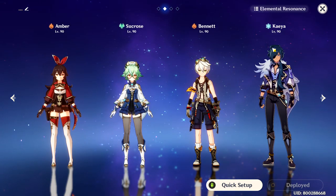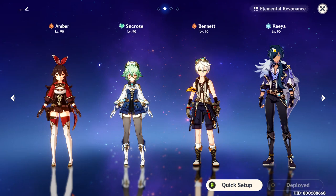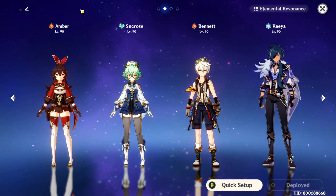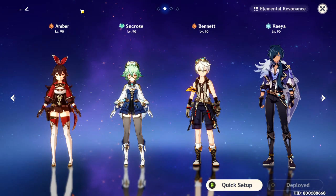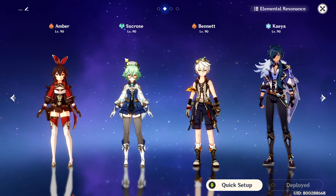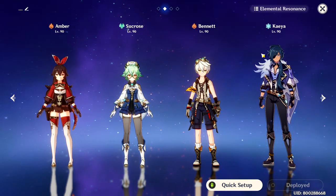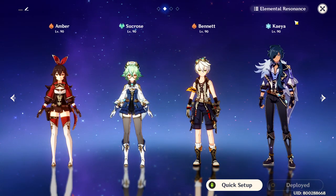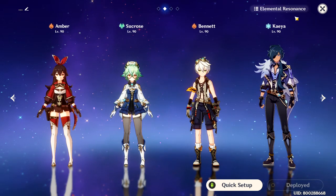If you somehow make it very consistent together with Kaeya, Bennett, and Amber, please let me know in the comments how to do it, because I have no idea — it's so inconsistent. You definitely need to use Diona in order to apply cryo away from the enemy.